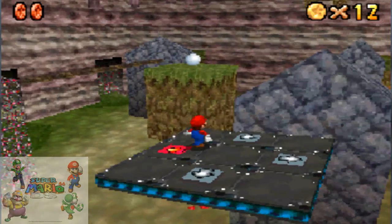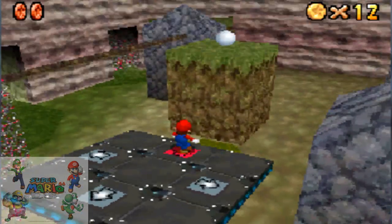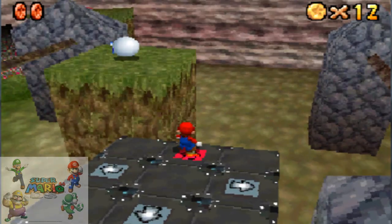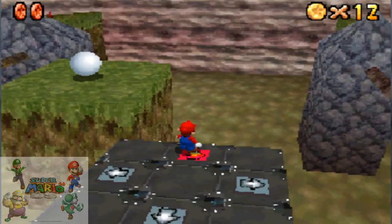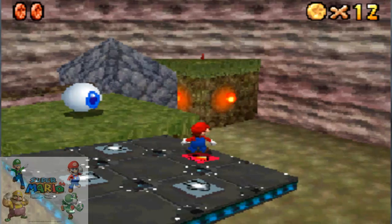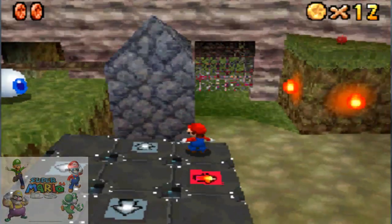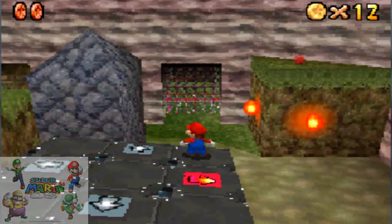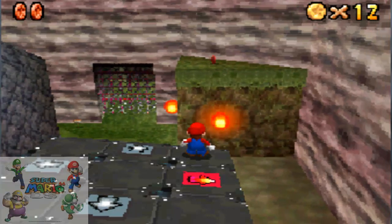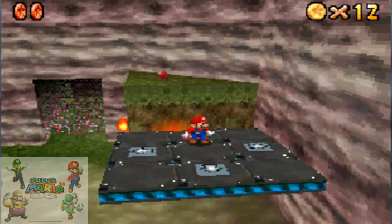We're just going to take the route again, and this time don't fall, because I want to do a long jump to there. Let's go up to it — he might shoot you on the platform, so be careful. Take your time. I'm going to plant a little save here because I feel like it, and get to fall off again, so it's a quick way to go back up.